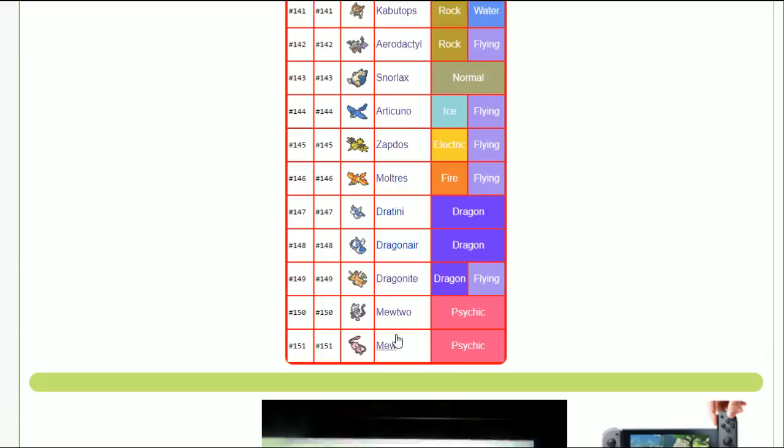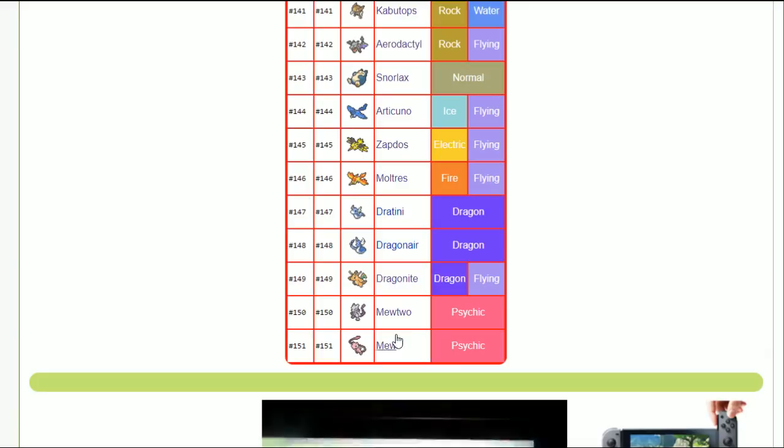Dragonite — adamant nature. Mewtwo — timid nature. I'm not talking about mythical Pokémon like Meltan and Melmetal. And that's it, guys — we just went through a lot of stuff and I was actually able to get it in under time.